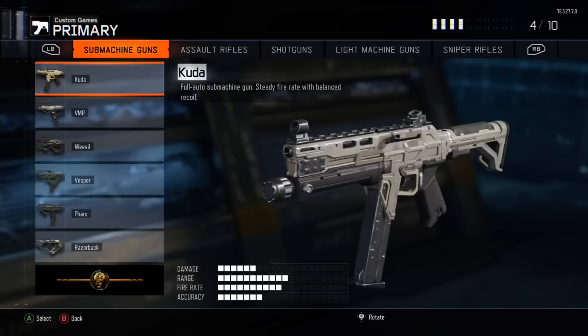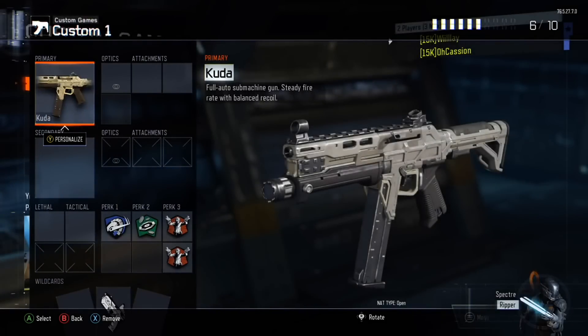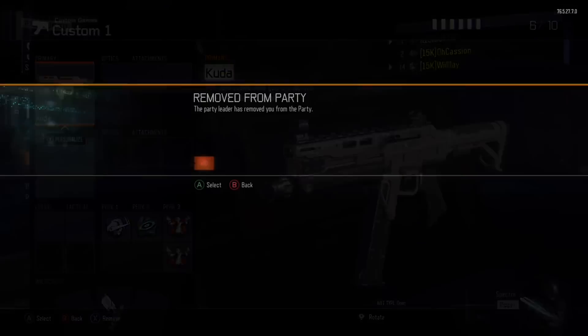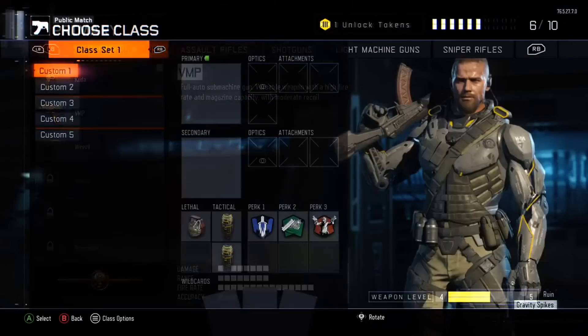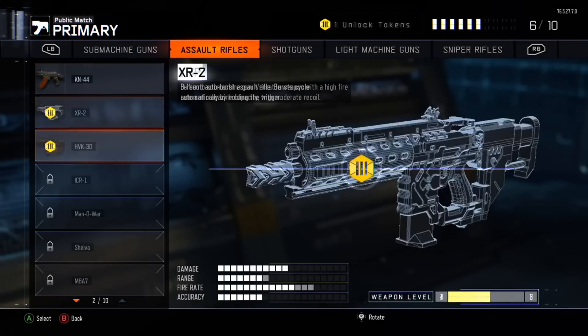You're going to keep spamming A and accept your friend's game invite when you have the glitched-out screen. In your friend's lobby, you're going to leave your friend's game and then add a second controller. On controller one, you're going to go to Create a Class, find something to unlock, and hover over Unlock.